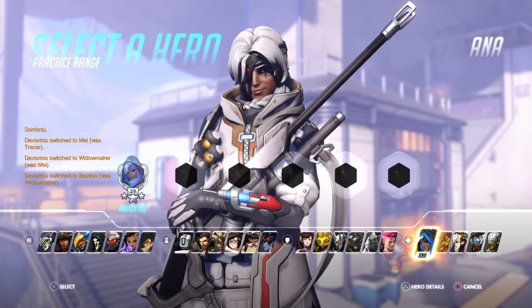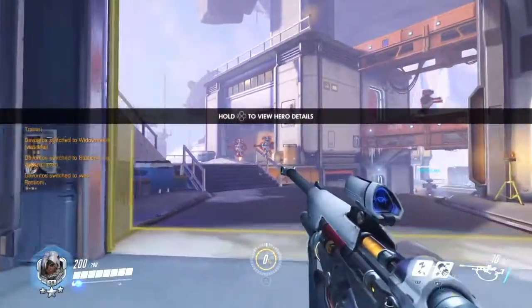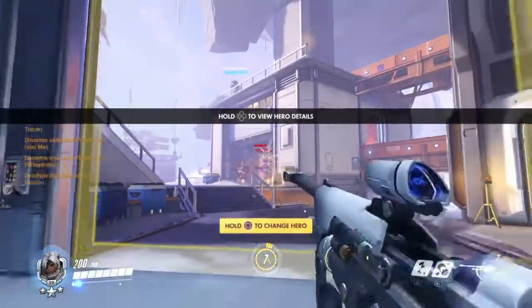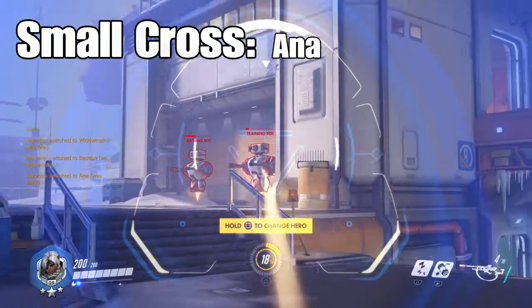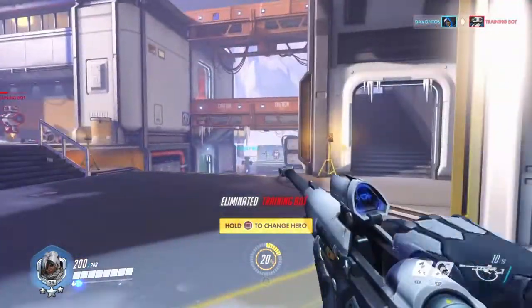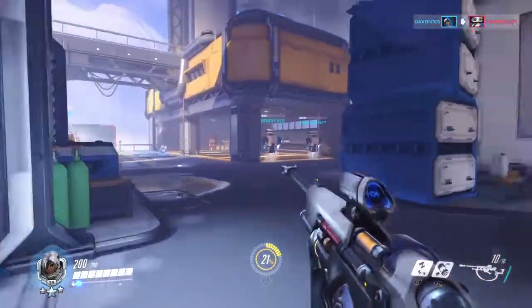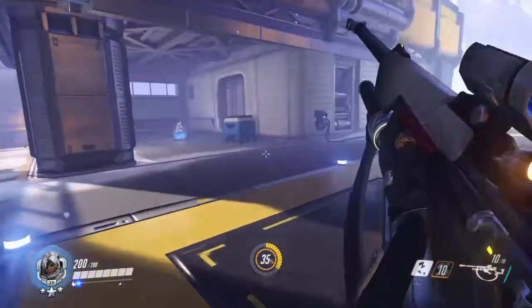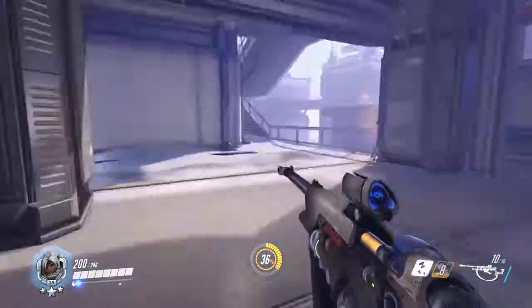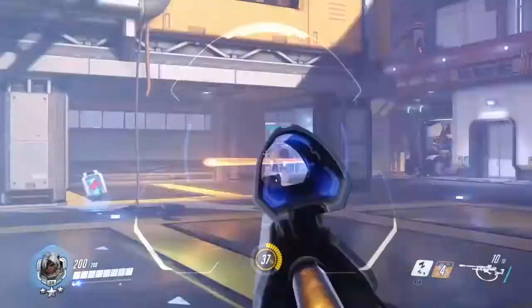Next up is Ana. Ana should be the only one who has this dot sight — the small cross — because it is really effective for her play style. It's not too big to obscure your vision, but it's also not so small that it requires pinpoint accuracy. Ana doesn't have a headshot multiplier with her rifle, so you shouldn't focus on getting headshots like Widowmaker, which is why you don't need to be as pinpoint accurate.